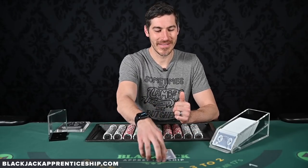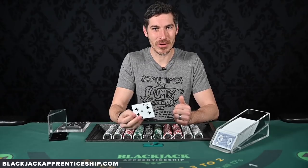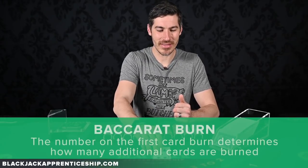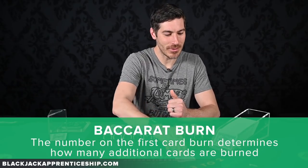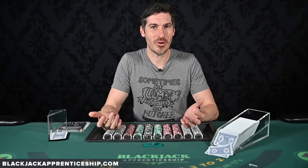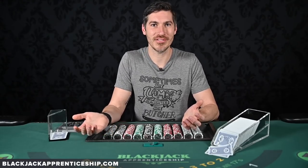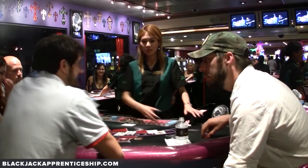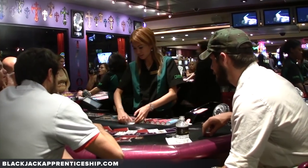With the Baccarat burn, they would take the first card out, look at what it was, and whatever the number was they would burn that many cards. So they'd look at the card, say it's a four — I'd say plus one — and then they would burn one, two, three, four cards, then start dealing. What did this do to us as card counters? It made our deck penetration four cards worse, meaning there were four more cards we weren't going to see. It didn't make it so we couldn't beat the game — we were just like, okay, you're going to do a Baccarat burn, we're going to keep playing.